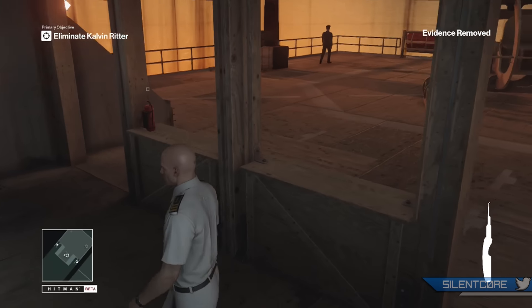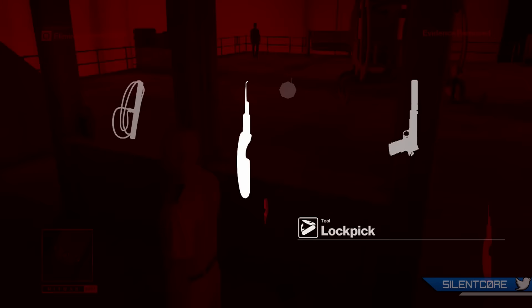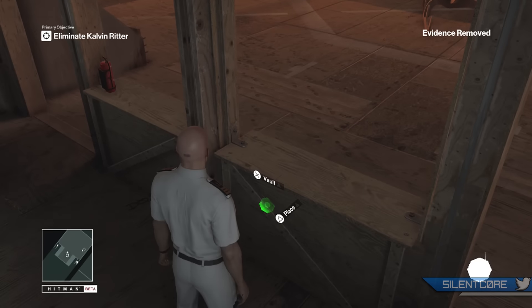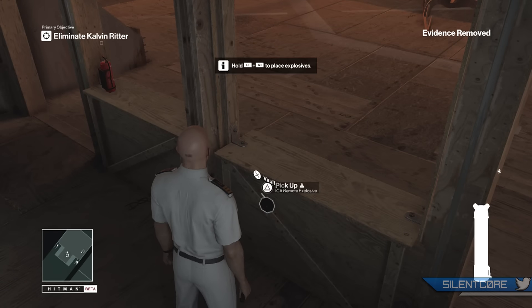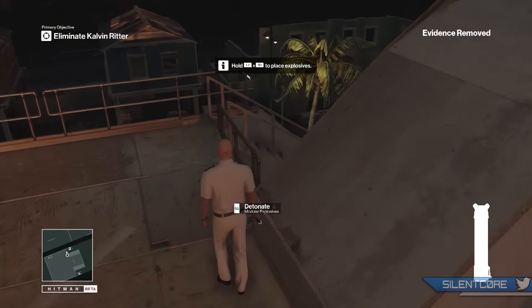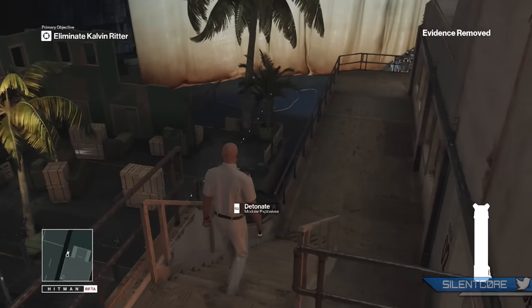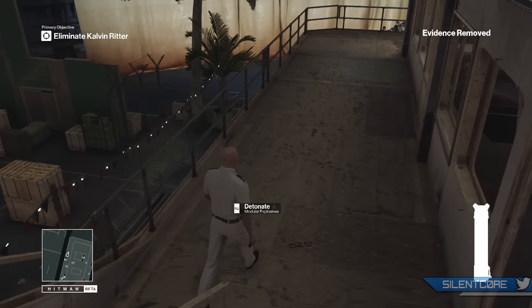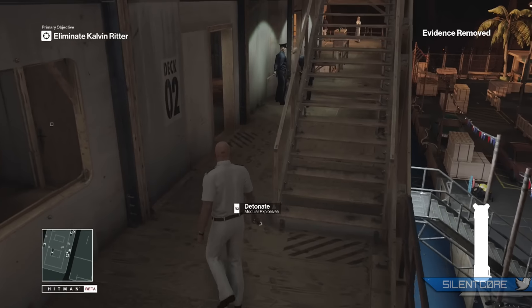I found a nice little hiding spot for the explosive. You don't want to leave your explosives out in the open because the guards will basically pick them up if they notice it. But I've got that in a bit of a hidey spot. Now I'm going to head downstairs and hit the fire alarm — I couldn't find one on this floor so I had to go down to the first level deck. And that's pretty much the method I used to eliminate the target on this mission.